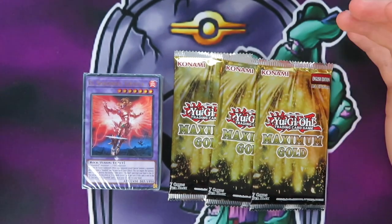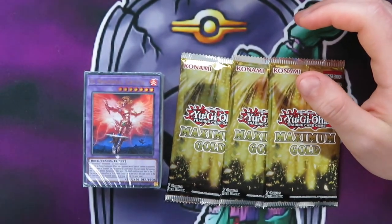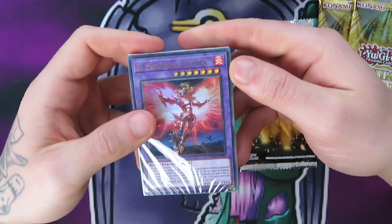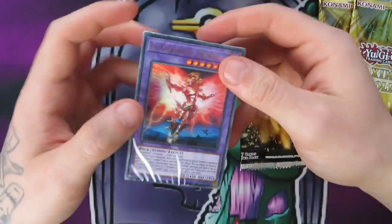We fucking lost again. He's getting a bit silly now — he's pulled ahead even further. So what we're going to do is open the Shaddoll structure deck. I don't know why they sent it like this, but it was cheaper, so win.